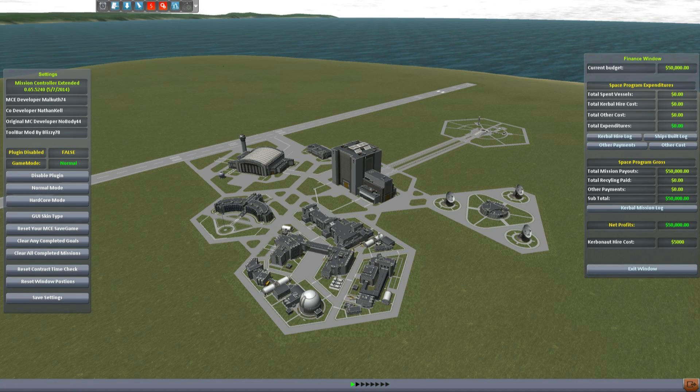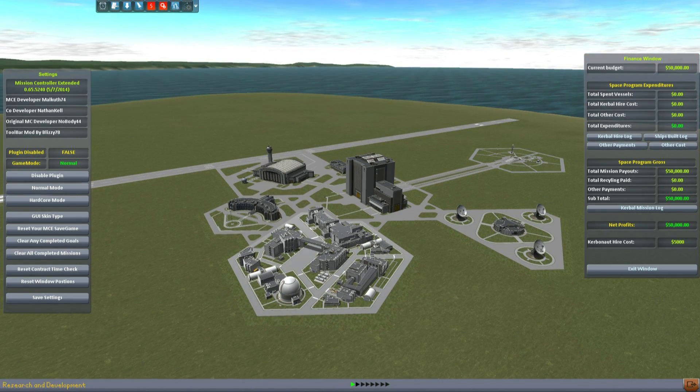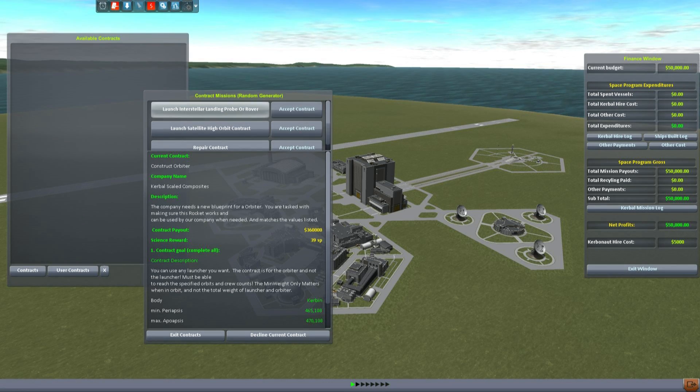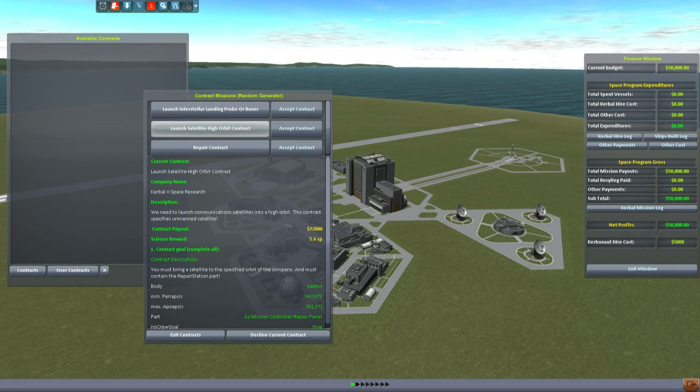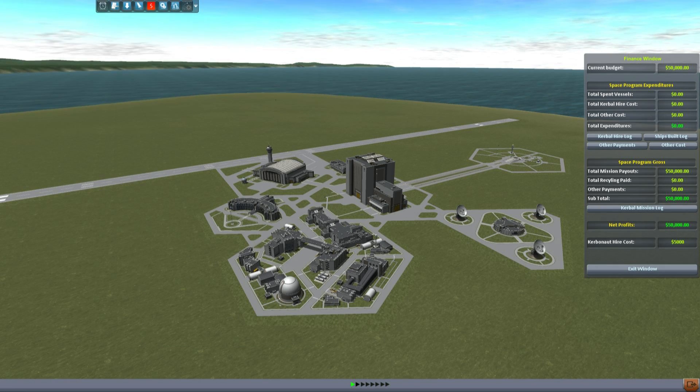Mission Controller Mod essentially adds money to the whole mission-building experience. So not only are you trying to get enough science to do more missions and unlock more parts, you are now trying to pay for each of these missions by performing either contracts or missions. We have contracts that are randomly generated — launch interstellar probe, launch satellite into high orbit, or a repair contract — except I can't accept a repair contract because I don't have anything in orbit. I can't do this one because I don't have unmanned technology, and this one needs a no-crew goal, so all of these are lousy. But the game will generate contracts which make money.